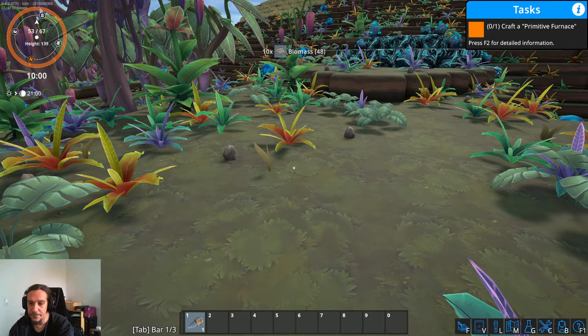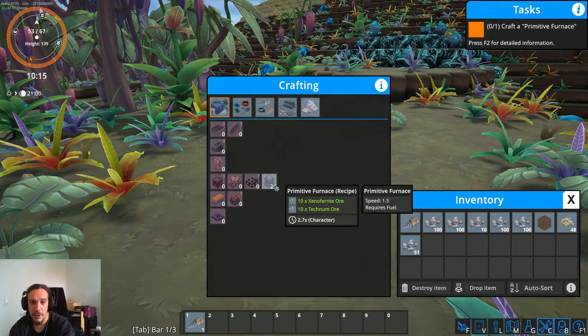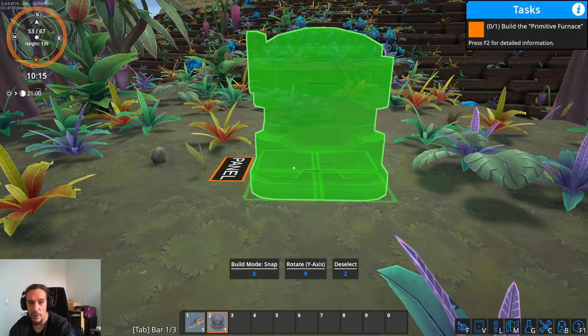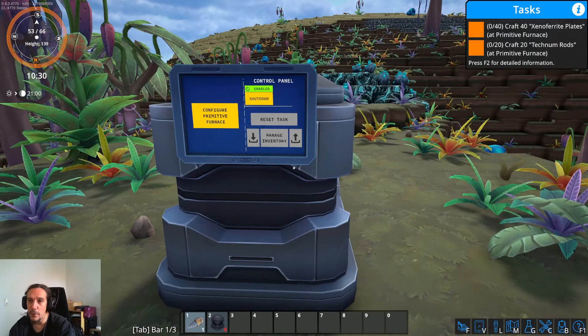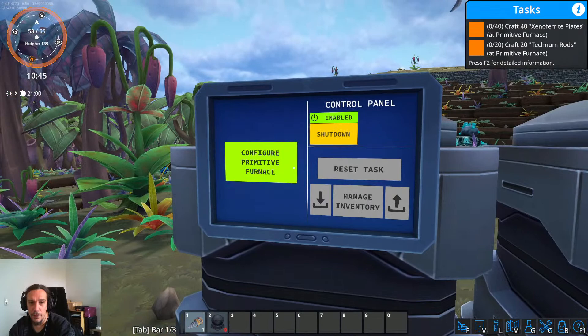The crafting menu — any Factorio veteran will know how it looks. The primitive furnace requires some ore, and that's that. The furnace goes down into the hotbar and then we can place it down. Rotate is R, and there we go — a very primitive furnace. So we get to craft Xeno Ferrite plates and Technum rods. I want to craft myself another furnace and do these things simultaneously.